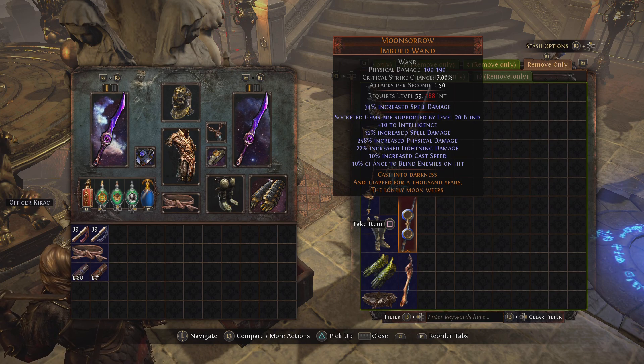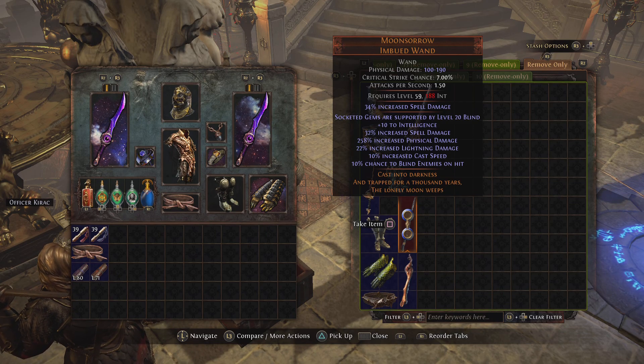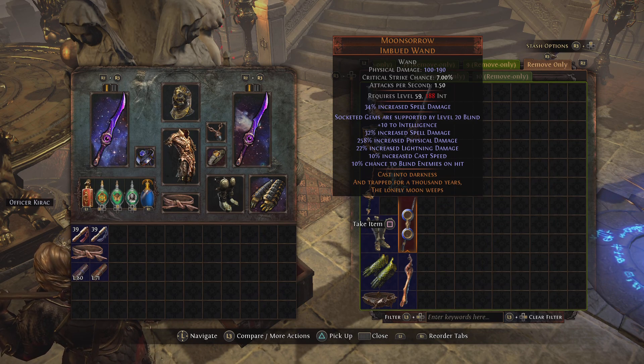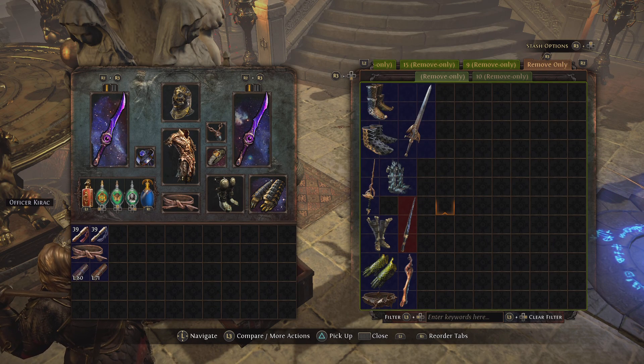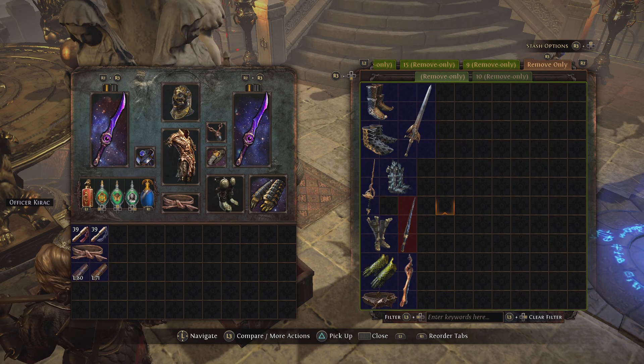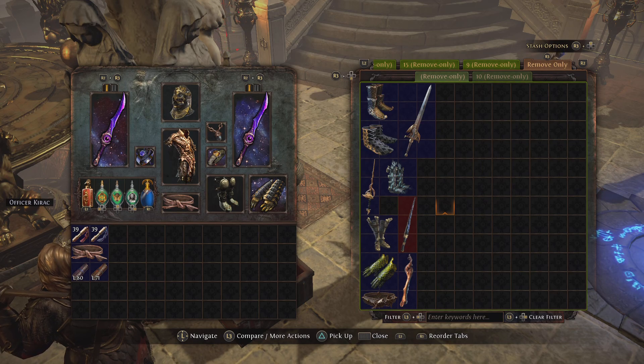The last thing to know — and this is accurate at least during the filming of this video, it may change in the future, which is why we do need to take a few precautions in this strategy — these don't expire. I have had a few remove-only tabs saved over from all the way back during Legion and Blight leagues. There are a couple of much older leagues that I still have these remove-only tabs from, which confirms in my mind that these don't expire over any time. They're intended to move with you after the league ends to allow you to transfer items. However, since they function exactly the same except for the remove-only feature, you're essentially being given free stash space.